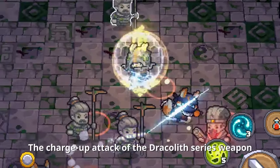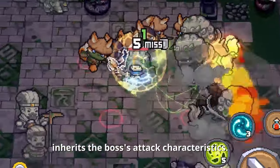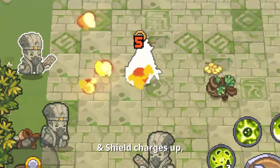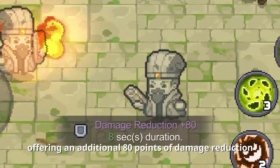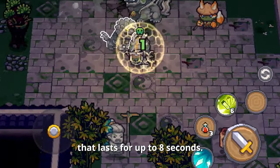Boss Gear: the charge-up attack of the Dracleth series weapons inherits the boss's attack characteristics. When the Dracleth sword and shield charges up, it creates a shield effect, offering an additional 80 points of damage reduction that lasts for up to 8 seconds.